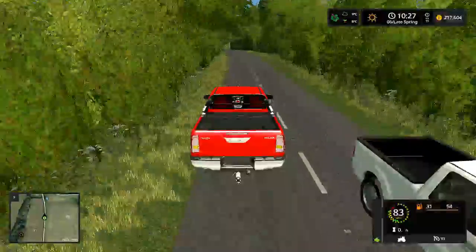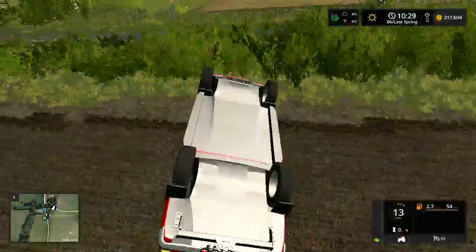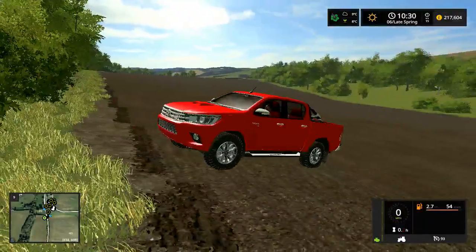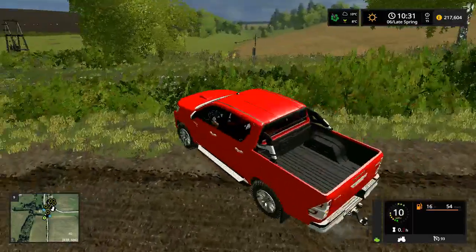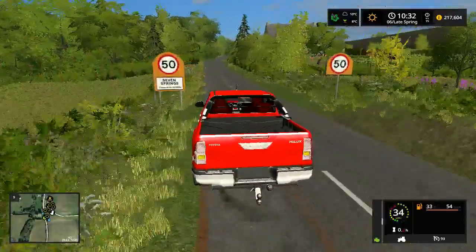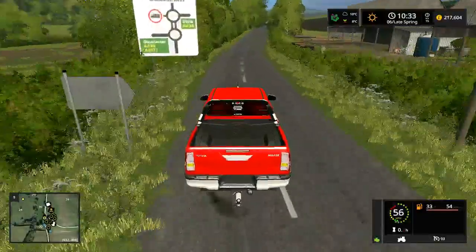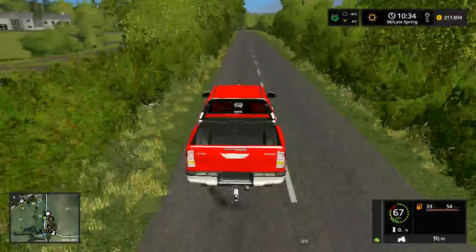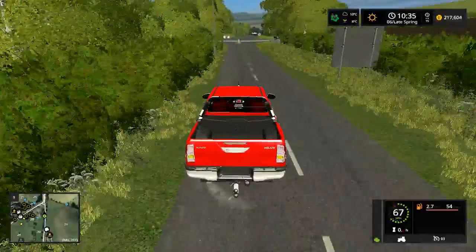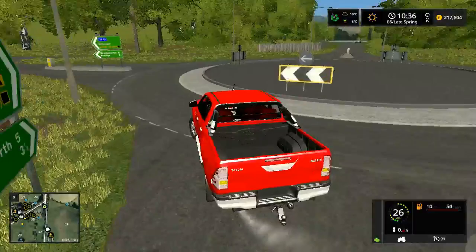The speed of this thing is unreal. That worked out quite well for us — landed on our wheels. The Hilux is indestructible, so it must be fine. It will teach me for going 85 miles an hour around the corner on a country road — something I would never do in real life. Seems like crashing on this map is just part of it. Caught the curb there and everything.